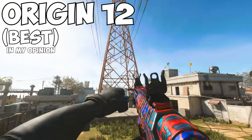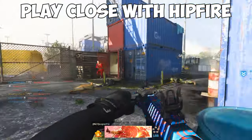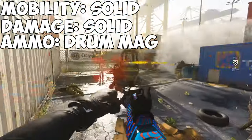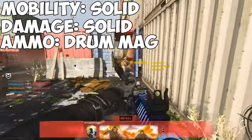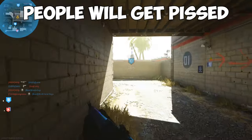The Origin 12 is one of my favorite shotguns, being the most mobile and ruthless out of the group. However, it has the least range, so try to play as close as possible and stick to hipfire. The Origin also has the largest magazine size out of the group with a 25-round drum. Also, you're gonna get a whole lot of angry dudes screaming at you just for using a shotgun.